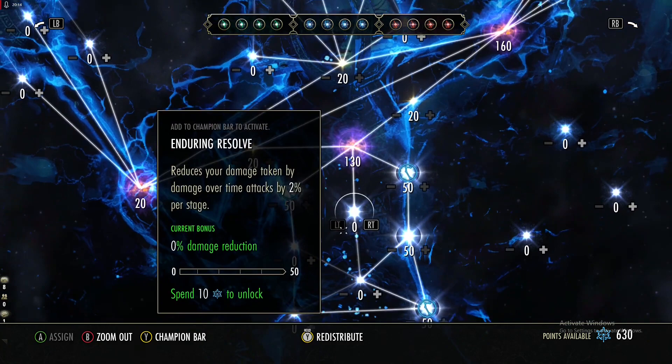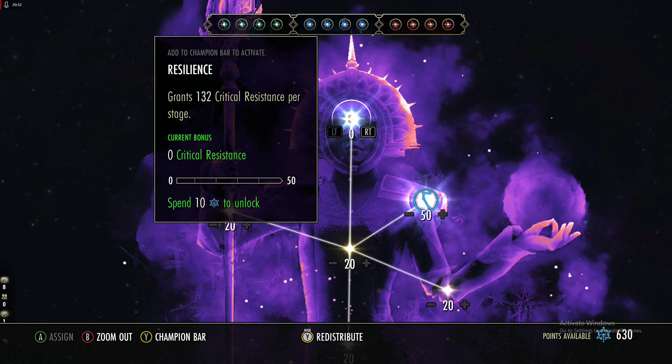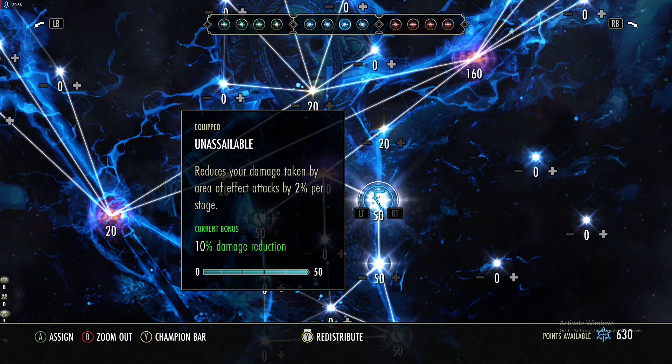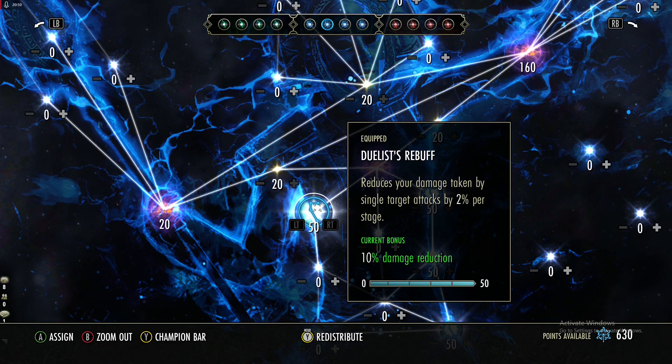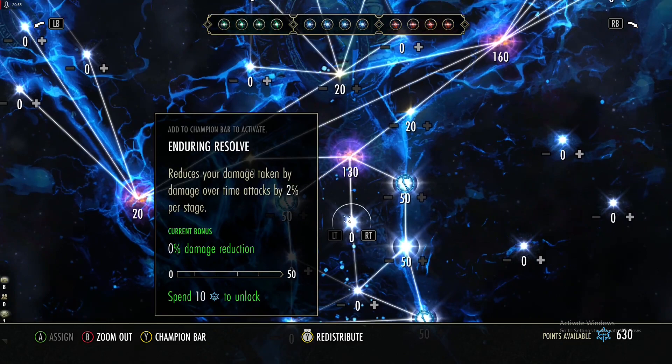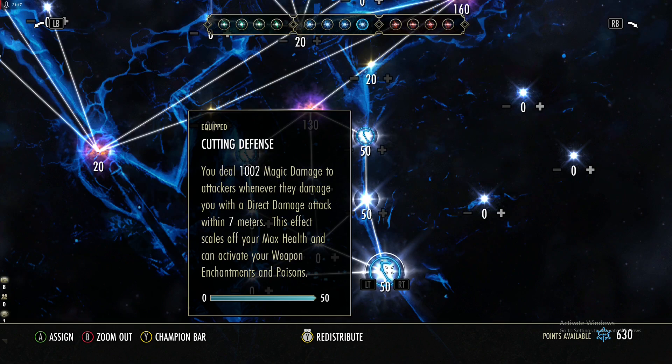Go into Staving Death and get Ironclad — the majority of attacks are direct damage in PvE and PvP, so that's very good. In PvP also consider Crit Resist. Get Unassailable to reduce AoE damage. Duelist's Rebuff reduces single-target attacks, which helps against adds doing constant light attacks. Then work your way down — you need 250 in that tree to unlock Thorns, which deals 1k magic damage to attackers on direct damage hits, scales off max health, and can apply your weapon enchants like crusher.